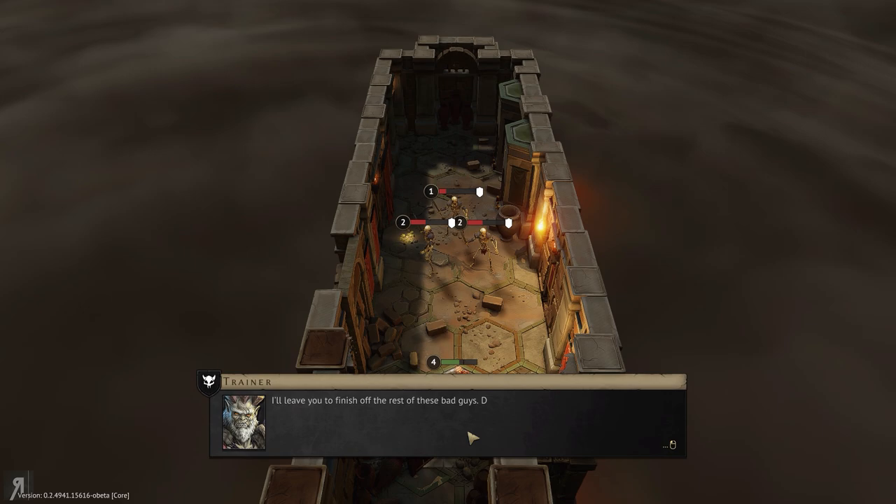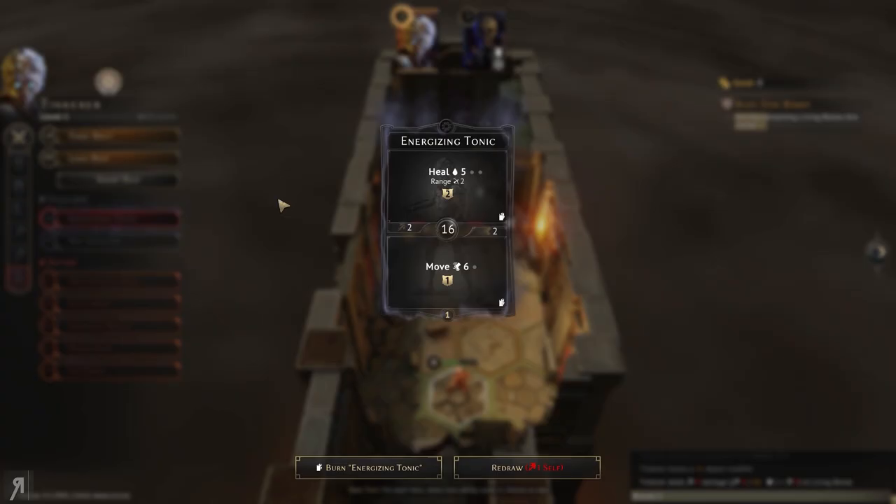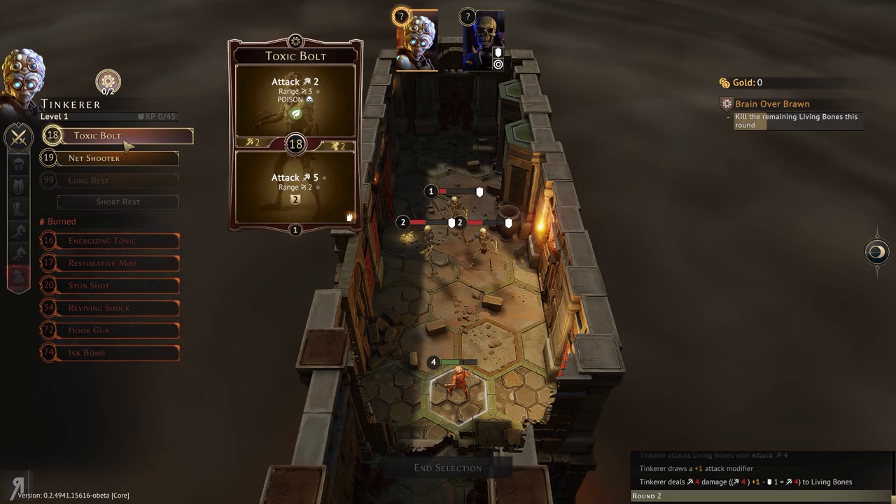Boom! Ink bomb was pretty good, eh? I'll leave you to finish off the rest of these bad guys. We're going to do a short rest, and that is going to remove this card — absolutely fine. Now we will get net shooter, which is definitely something we want to use as soon as possible. I want to take the lowest initiative possible so that we will get the first turn.